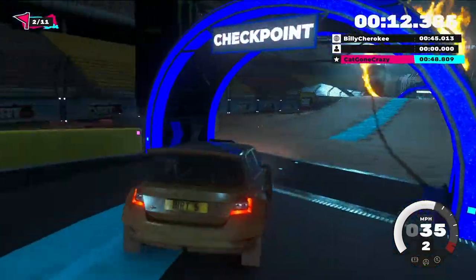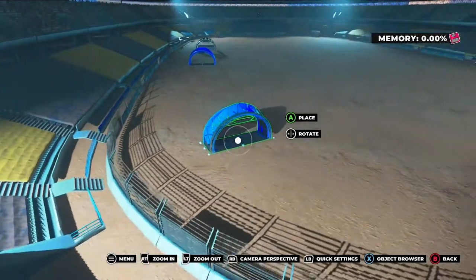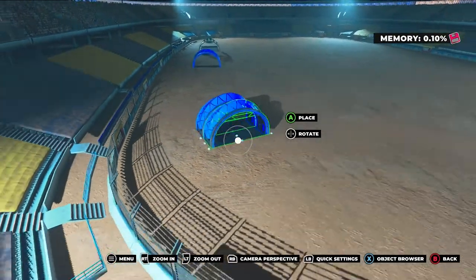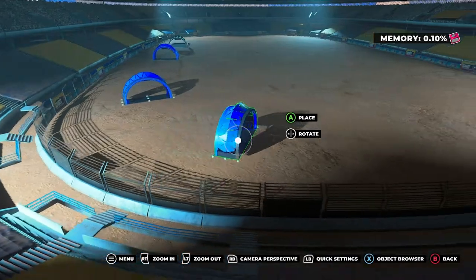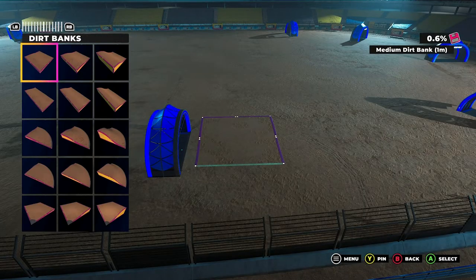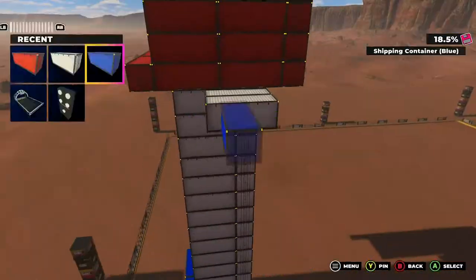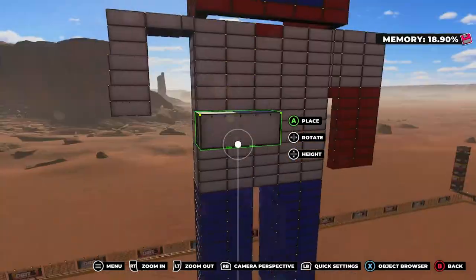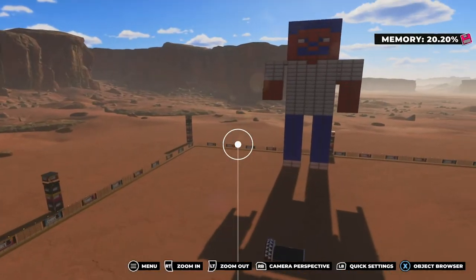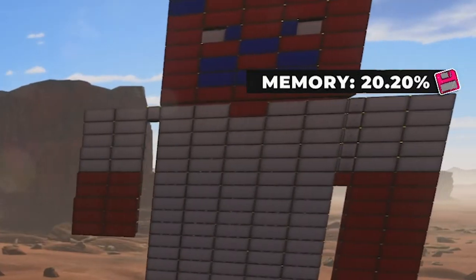You should also try your hand at creating your own course, and the editor is very good indeed. For some reason I did have to invert both the camera axes, which usually never happens to me, but the wide range of placeable objects, obstacles, ramps, and jump structures mean that some awesome arenas can be built within the confines of the space allocated with just a little bit of time. There is a limit on how many objects you can place, shown up in the top corner, but it's not too restrictive.